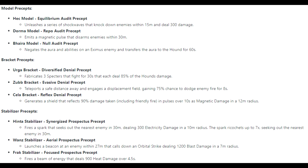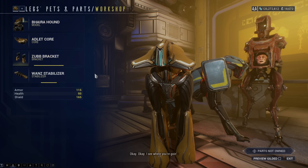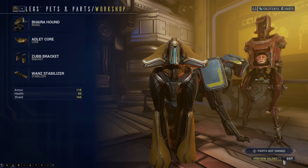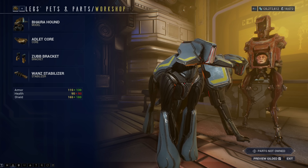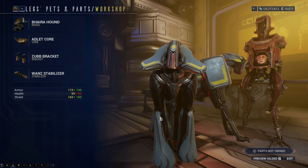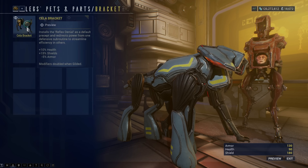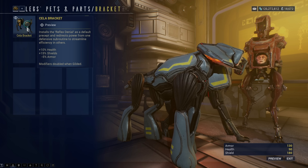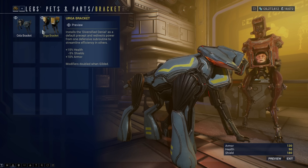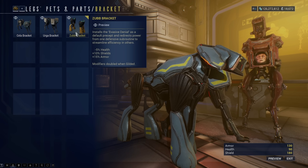These abilities are universal between hounds, which means you can use any selection of them that you want on any hound that you have, so there is a lot of choice for which abilities you pop on to your own custom-built hound. You can also stick Vacuum on as well for picking up your loot. Overall, the hounds are just another choice of companion, but they don't really offer a whole lot if you're looking for what the Kavats bring in terms of buffs, or spreading Viral like the Vulpophyla.